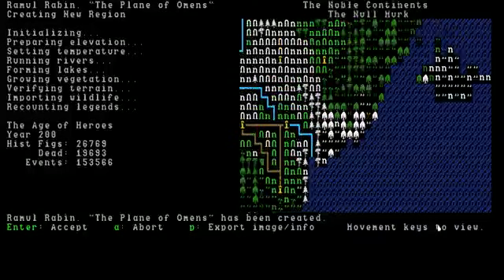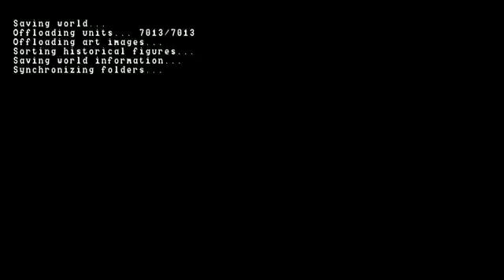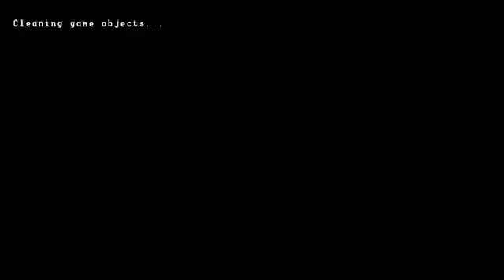You can look around with the arrow keys, but that's not really necessary. Press enter and this will save it to your hard disk. You can actually use it in a couple of game modes. There we go — now we can actually start playing the game.